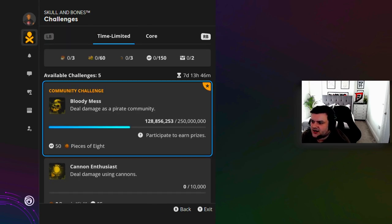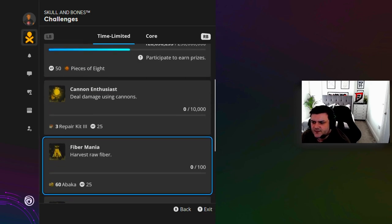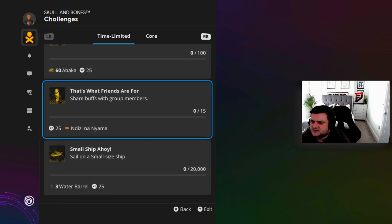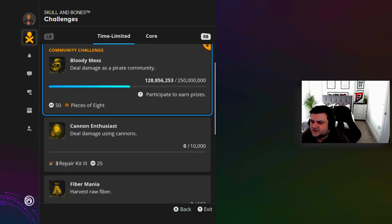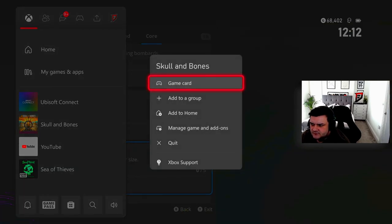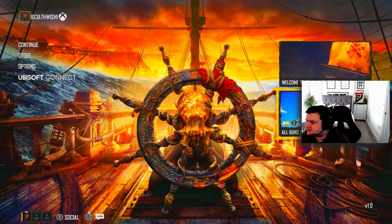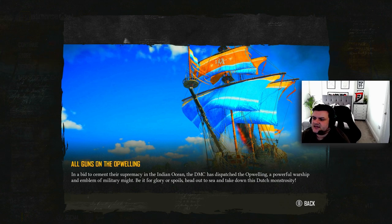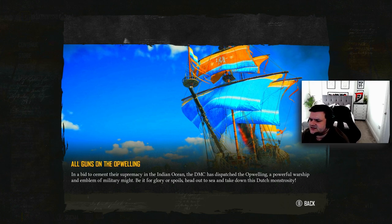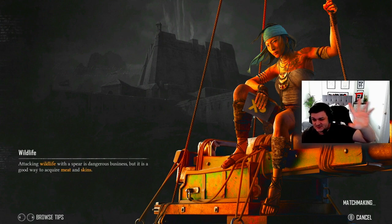What challenges have we got in here? Deal damage as a pirate community. We get repair kits and loads of resources by doing challenges. Share buffs with group members, harvest raw fibre, deal damage using cannons - that's just going to give us XP. And let's go back to the game. 'Calling all Captains' - All Guns on the Opwellen: in a bid to cement their supremacy in the Indian Ocean, the DMC has dispatched the Opwellen, a powerful warship. I actually completed everything in the beta apart from one side quest - I was recording with five minutes left and didn't have time to finish it.